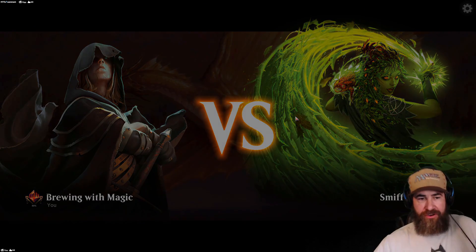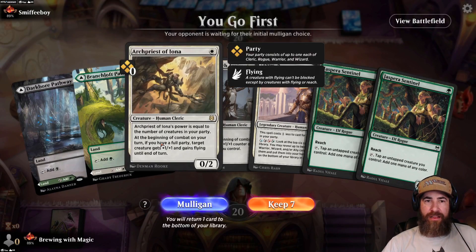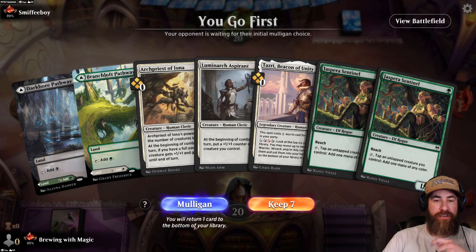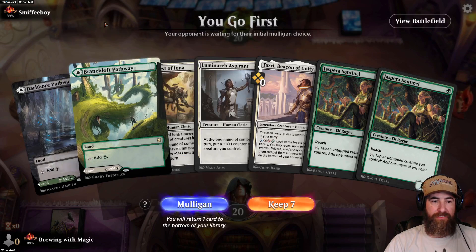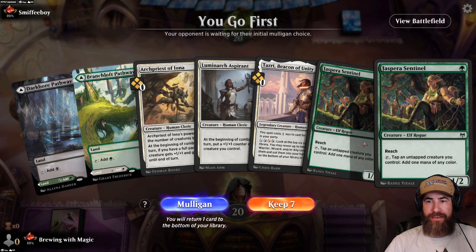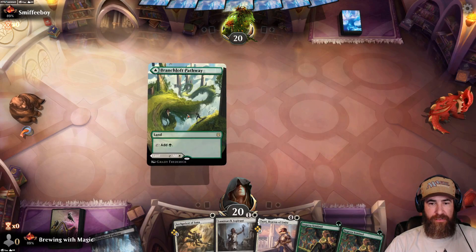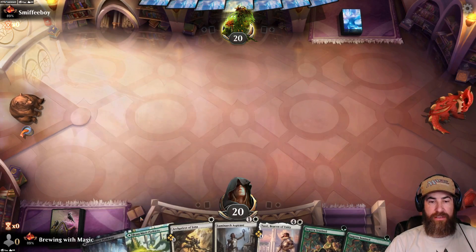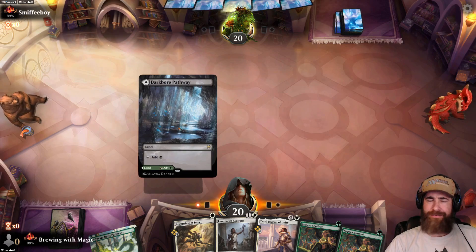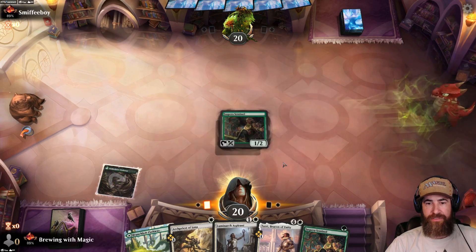I do believe we've dueled before, my friend. We go first — we have a Priest, a Sentinel times two, a Luminarch Aspirant, and a Tazri Beacon of Unity. We don't have anything to protect ourselves if they have a bunch of removal. We definitely want to lead with this on green, this on black, and the Sentinel gives us our white. Smithy's mulliganing down to five — they might be in trouble. Let's lead with the Jespera Sentinel.